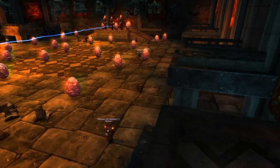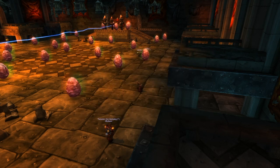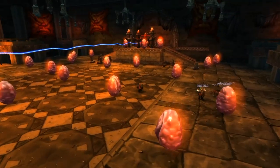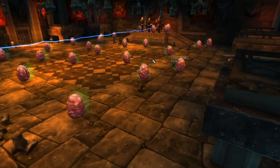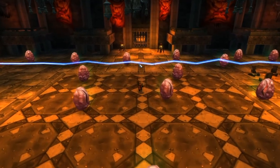Phase two is basically a tank-and-spank. One key thing: Razorgore has a conflagration that will cause a tank to lose threat. That's why your off-tank needs to be in a good position. I highly recommend fury-prot warriors, since they can generate lots of threat continuously — Razorgore is not tauntable. Give your tanks a second to generate threat after he arrives before the raid starts DPS. Once Razorgore is down, make sure no one goes through the gate.